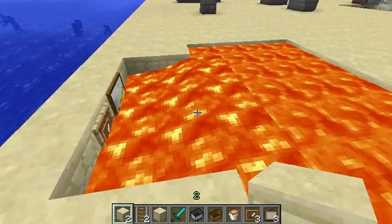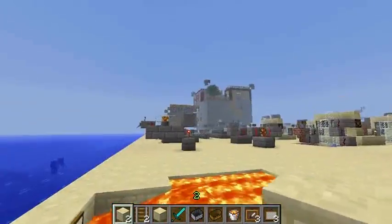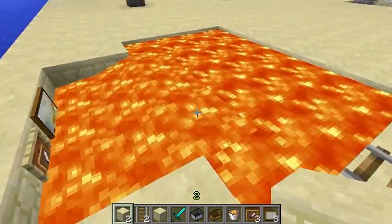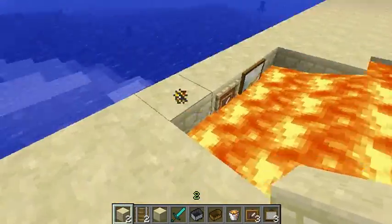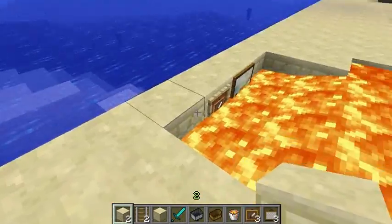Invulnerable entities don't take damage from lava either — fancy that. I tried having a lava boat with minecarts and a boat, but unfortunately they sink and don't float in lava, so we can't have a lava boat this way, sadly.